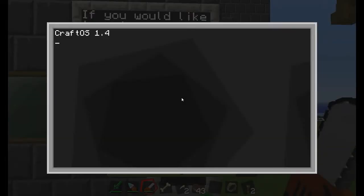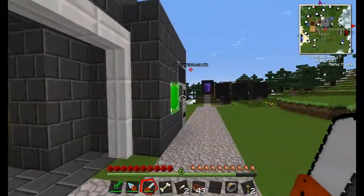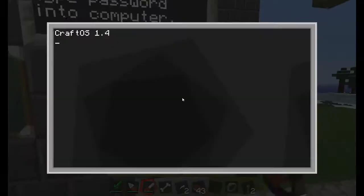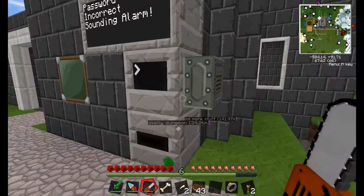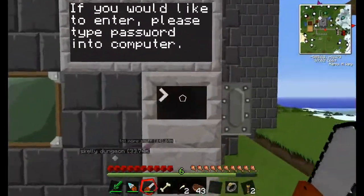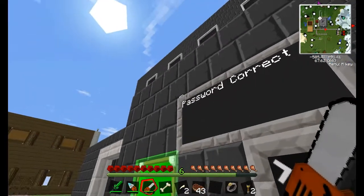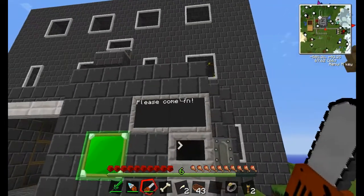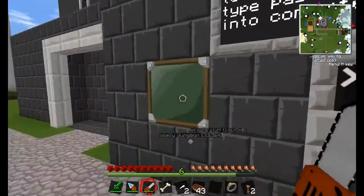On the outside it says 'if you'd like to enter please type password into computer'. The password I set earlier was 'technic', and you can't see it because I made it mask the input. Password correct — the light turns on, it says 'please come in' and you can walk right in. Unlike the one on the inside, this has a little industrial howler alarm on it. If someone guesses wrong — say they try 'jedi' — they get 'password incorrect', the alarm goes off for five seconds, then it resets.